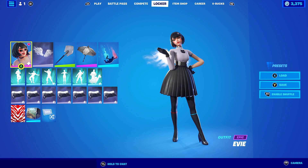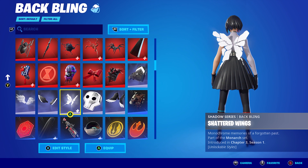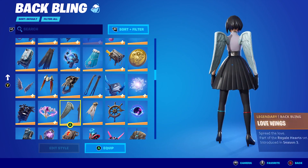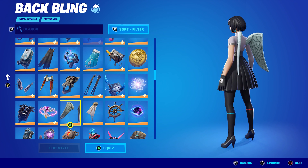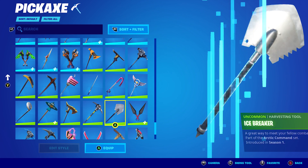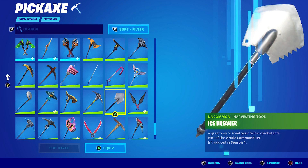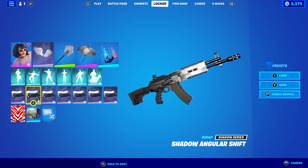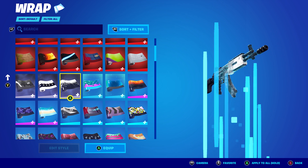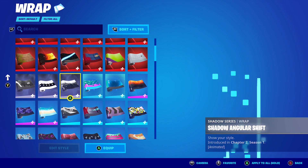For the last combo, I decided to switch it up a little bit and go with a white theme. I'm using Perfect Wings — you can use any wings you want. The Monarch's Wings, Shattered Wings, and Ark Wings are all pretty nice, as are the OG Love Wings from Chapter 1 Season 3. They all work pretty nicely. The pickaxe is Icebreaker — I just really like the sound of it. I was also considering the Driver but I've been using that a lot lately, so I switched it up. The wrap is Angular Shift — I was also considering the Array or the 8-Ball. Even the Web Slinger from Chapter 3 Season 1 or Spider-Man's wrap from that season works pretty nicely.